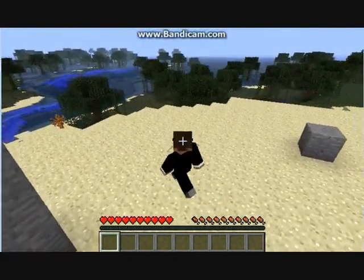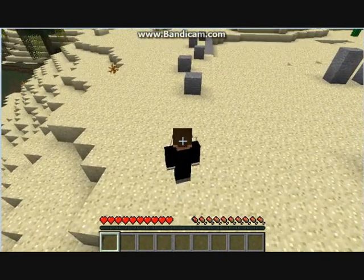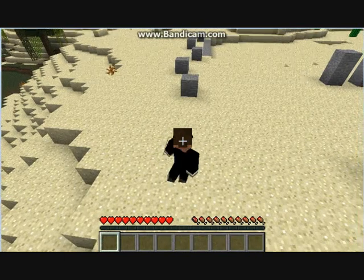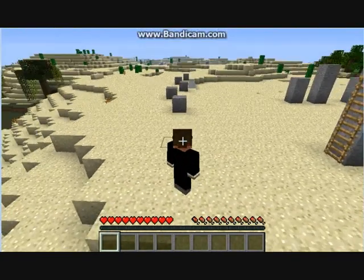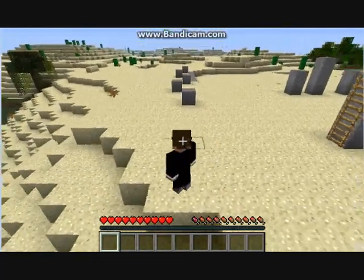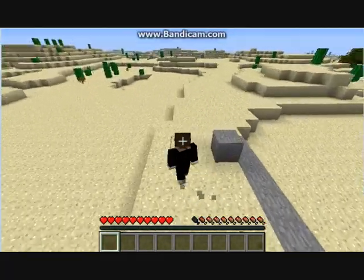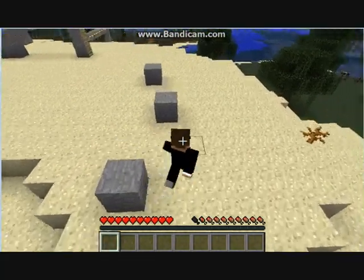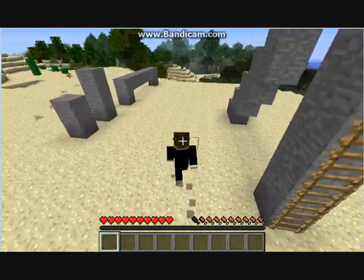This mod also adds that if you double tap W you obviously get sprint, but it also adds the same kind of aspect for all the other controls. So if you double tap D, A, or S, you dash that way. Which, if you're doing an obstacle course really quickly, can be helpful instead of just walking around stuff — basically lets you just kind of ninja on through.